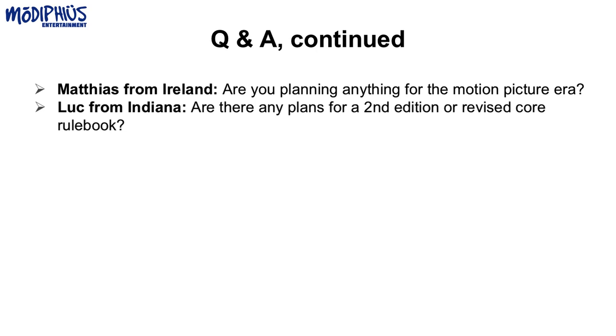Luke from Indiana asks: Are there any plans for a second edition or revised core rulebook? We might do a second edition or revised core at some point — no current plans. The game has been out for about four years. We made some tweaks in the Klingon core book, and you'll see some of those in the Tricorder Digest. It's been discussed internally and is on the whiteboard wish list, but nothing we're definitely moving to anytime soon. Honestly, the game was pretty stable coming out of the gate in 2017.